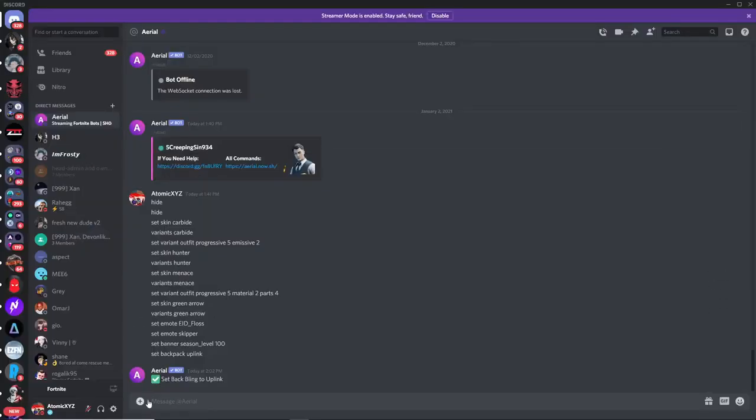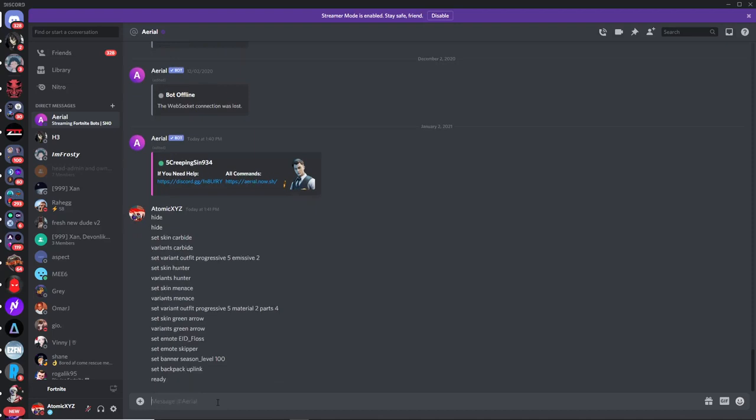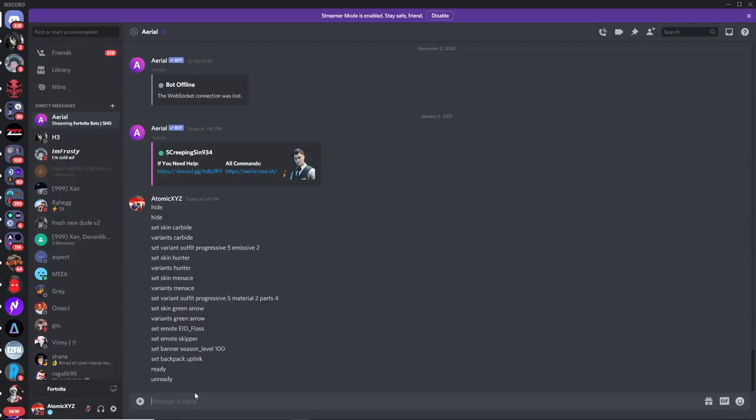The final commands I'll show make the bot appear ready in your lobby. Type 'ready' and it will appear that the bot is ready. You can also type 'unready' to make it look like it's not ready — and there you go, the bot is back at the not-ready position.